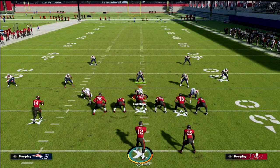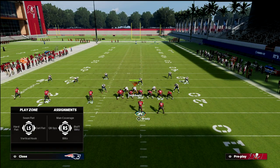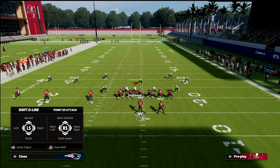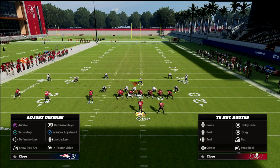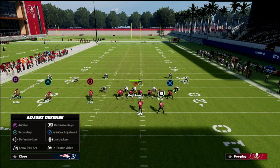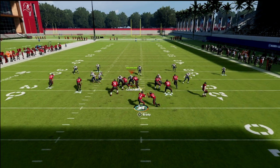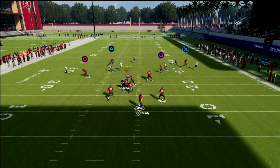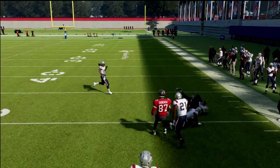Scottie Miller doesn't have the route running you'd see in Madden Ultimate Team, but this is a great way to beat the two purples because the purple zones are going to play either side of the equation. And the purples don't cover that other side either — you see how open that gets.